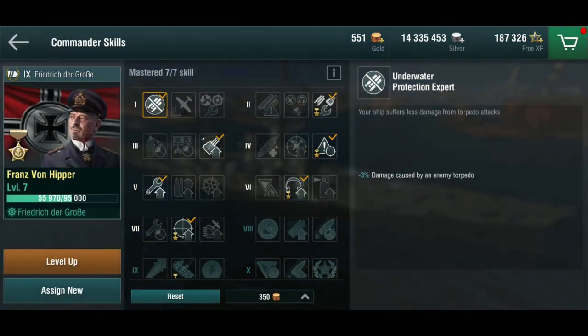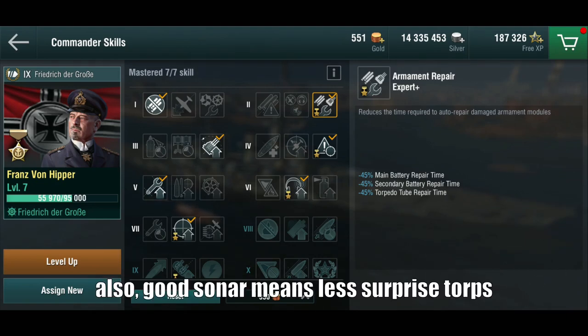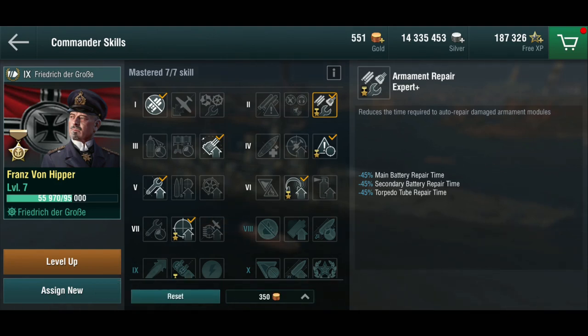The commander is our Franz von Hipper, our legendary commander moving on from the Bismarck. He still has the same set — he has the underwater protection skill. If you haven't seen it on the Bismarck, he actually does not have the torpedo alert, because he gets the improved armament repair expert, which is quite useful because your secondaries are relatively poorly armored and relatively exposed. When you're getting shot at by battleships, your secondaries tend to suffer very quickly, which makes this quite useful. She also has sonar, and there's a sonar skill we'll get to in a minute.